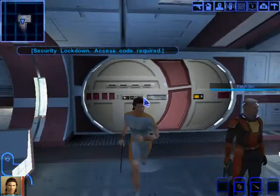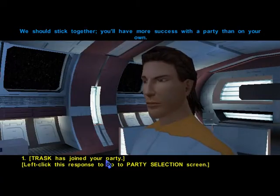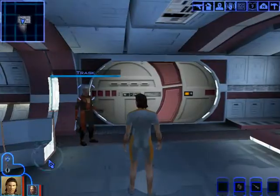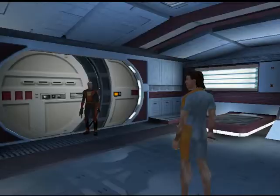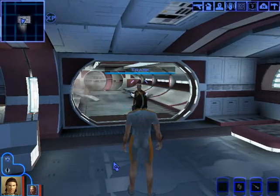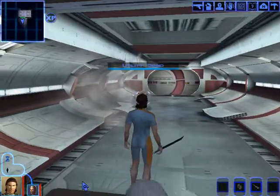Security lockdown — access code required. We should stick together. Thank you, Trask. You have the codes, I think. Let's go ahead — yes, alright. This door's locked. I'm pretty sure this is the locked door. Thank you for all your tips. We'll go ahead and unlock that.